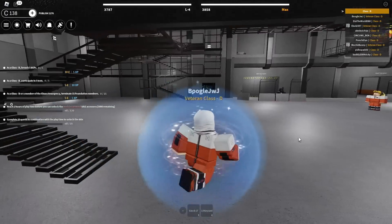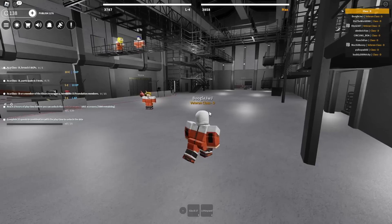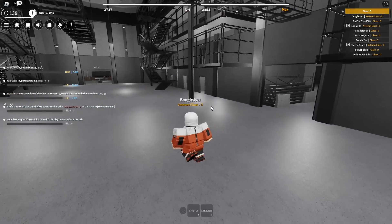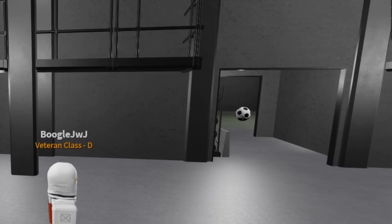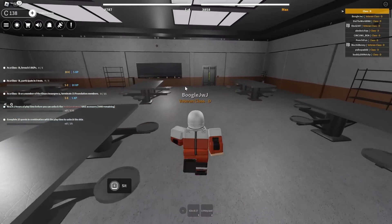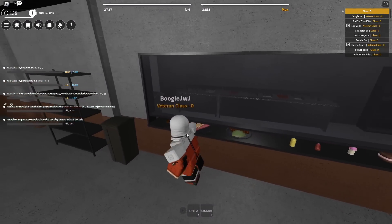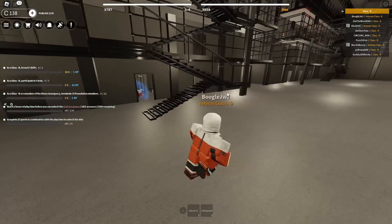Oh my god guys, look at this thing - the new facility, the new Class D containment. Looking pretty cool, pretty good. I'm gonna check that area out in a bit, looks like a soccer ball, okay. Here's obviously a cafeteria, looking pretty nice. Can you grab any food? Can you eat it or drink it? I don't think you can. Let's go outside here, let's see what this area is all about.